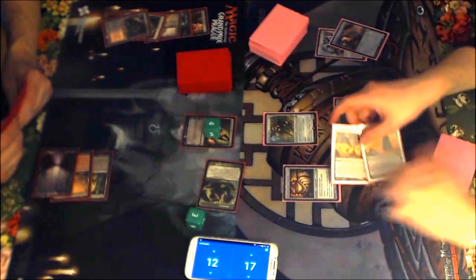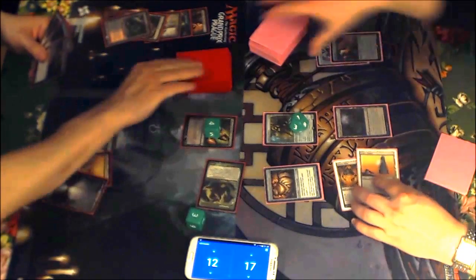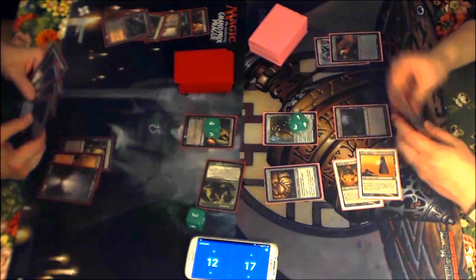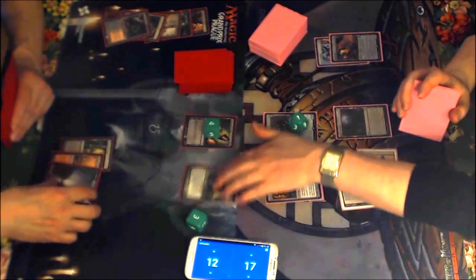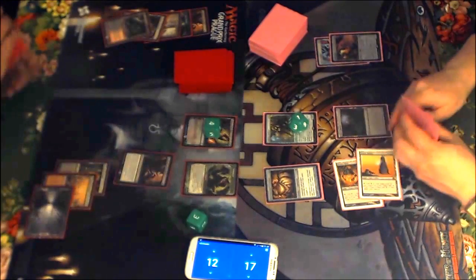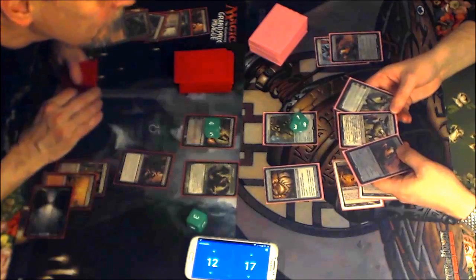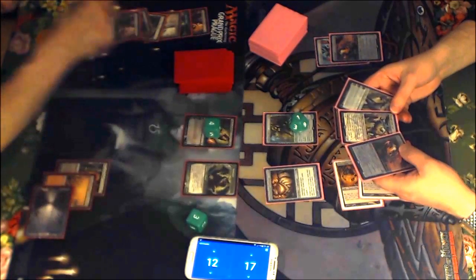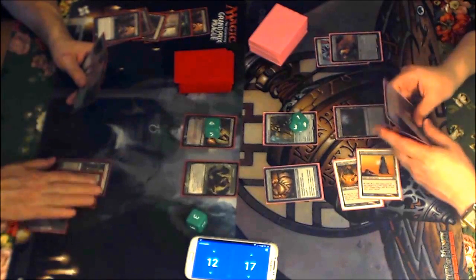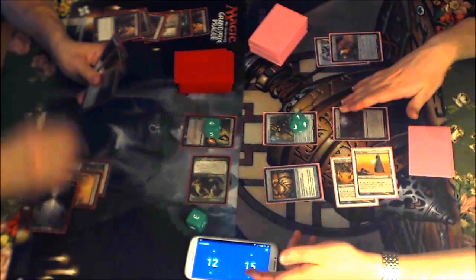The opponent is supposed to probably minus Liliana to get rid of the Ballista before I get to equip it to the Collar and get rid of the Goyf. He looks at Karn Liberated and Endbringer here — sorry, it wasn't what I thought it was, it was Endbringer not a better scout. Goyf gets through for 3 damage.